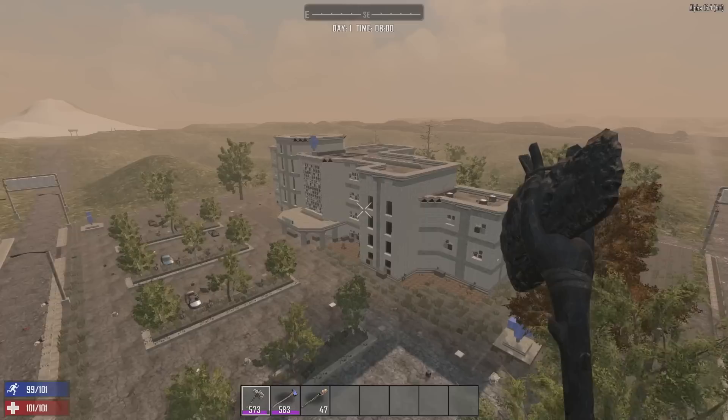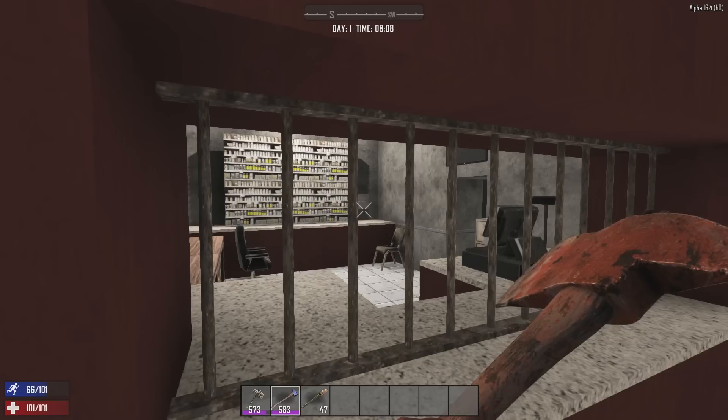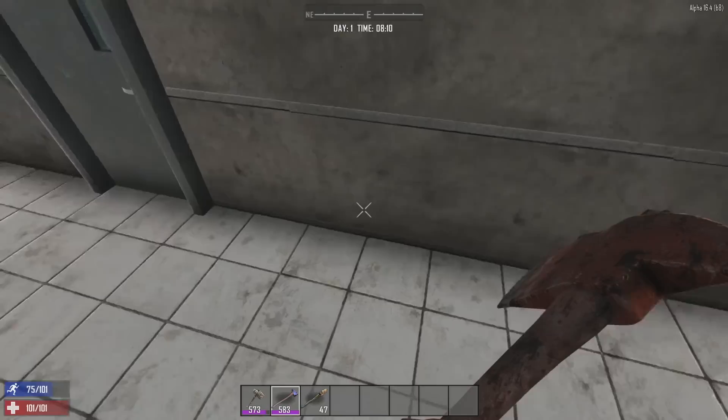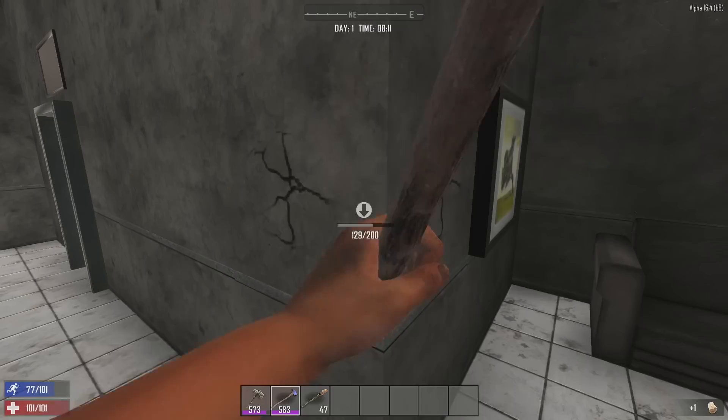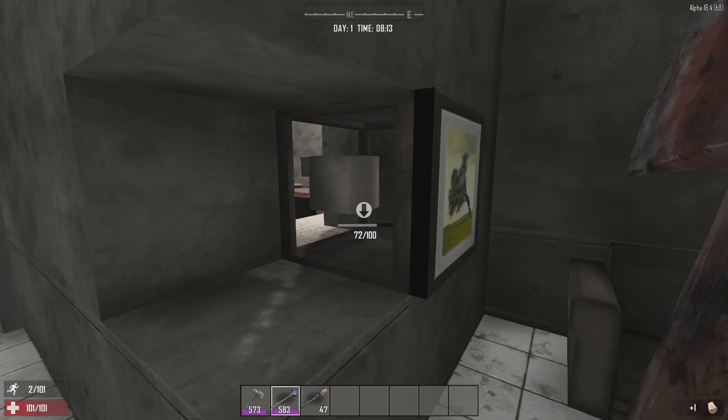All right, there's the safe in there — about three blocks from the door. One, two, three. So we don't even have to go in through the door. The corner block right here — it's actually the block behind the painting — but I'm sure we're gonna have to remove the blocks on either side of the wall safe anyway, so we might as well knock that one out too. This should be the block containing the wall safe, and it is.